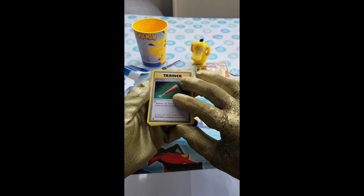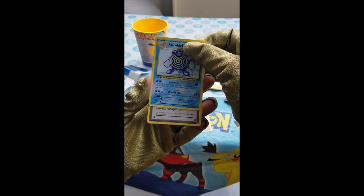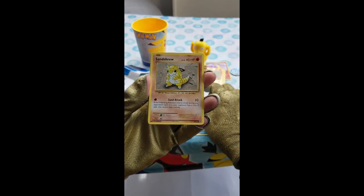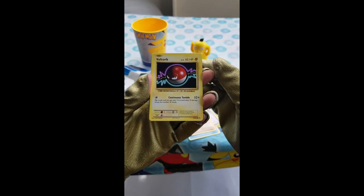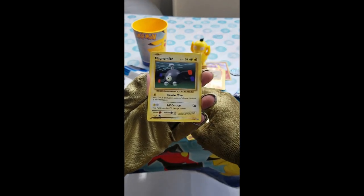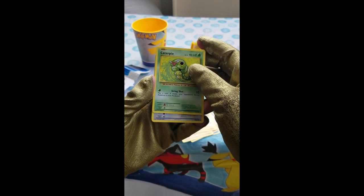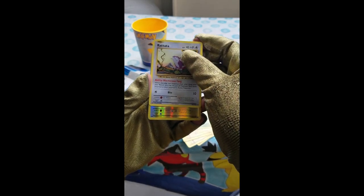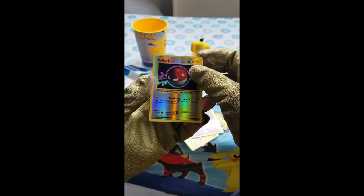First we got our trainer Full Heal, and next a Poliwhirl — that's a good looking card. We got a Pidgey and an Odd Spirit Link — wow, there are so many Spirit Links, I can't believe this. Next we got another Sentret. Oh my gosh, we keep getting the same cards over and over again in every pack. Another Voltorb, a Magnemite, a Caterpillar — over and over again. At least it's not a repeat, but still Rattata. A reverse holo Voltorb — unbelievable, I just can't believe they keep giving us the same cards.